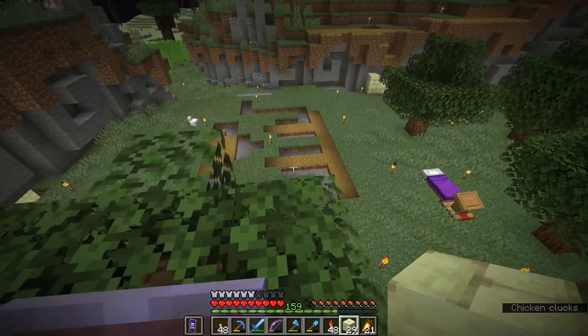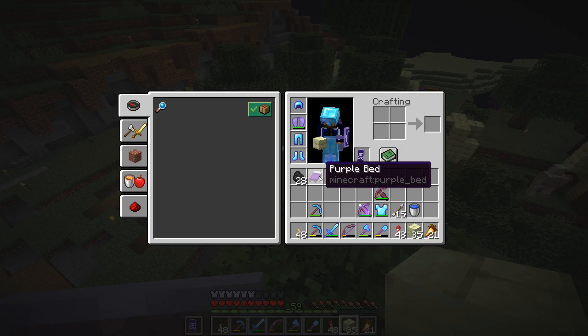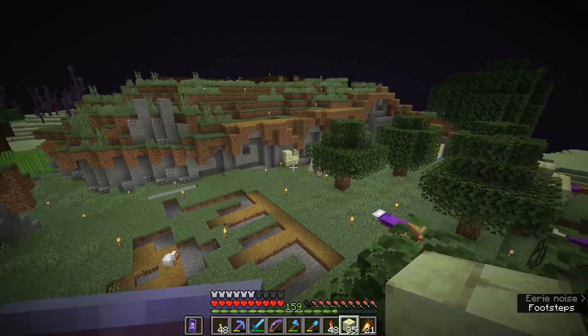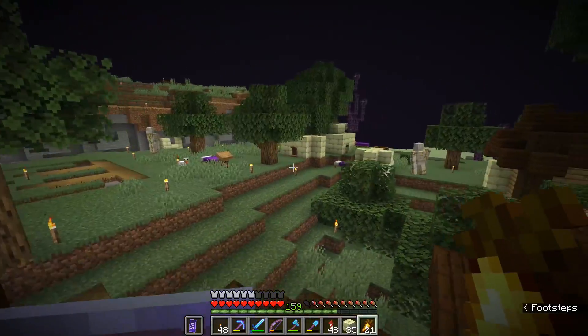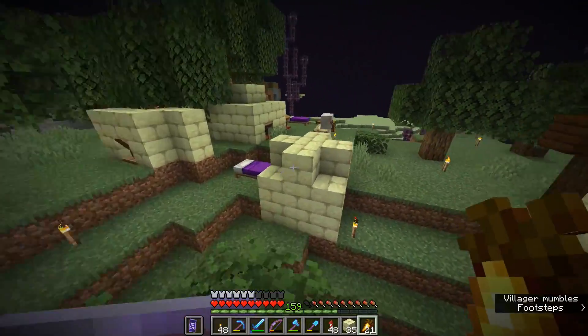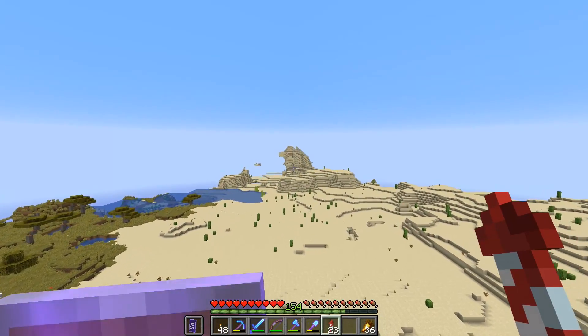I need to head back to the overworld and make a few preparations of my own. I need to go and get the bad omen effect, and I'll need to grab some more arrows if I want to use these crossbows. We could even end up using beds as defense against the pillagers if we wanted to blow some of them up, although that might be a little bit volatile. I think it's time to finally make good on my promise to try a raid in the end dimension.